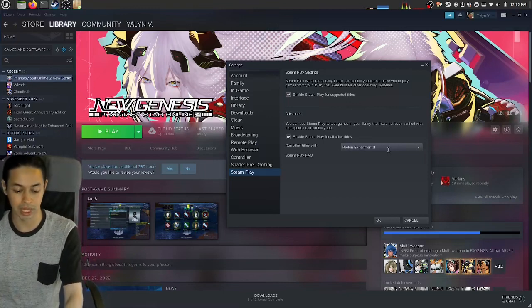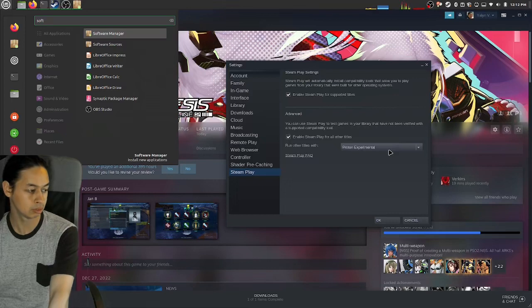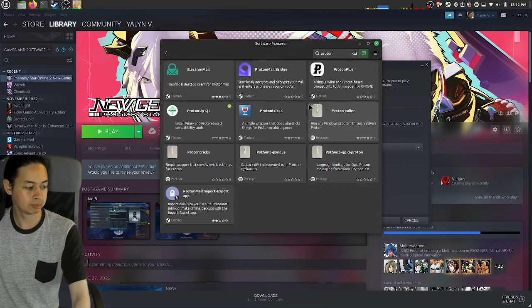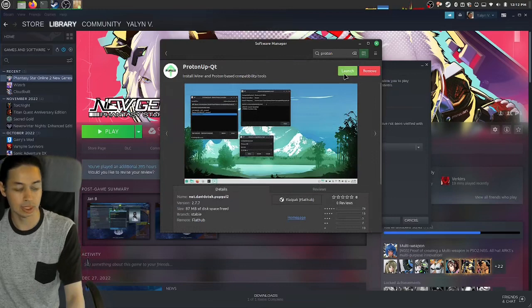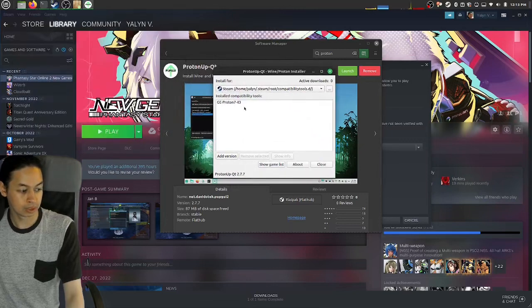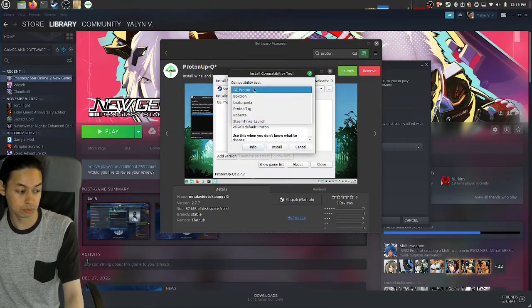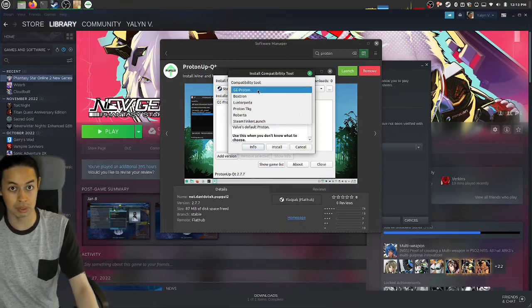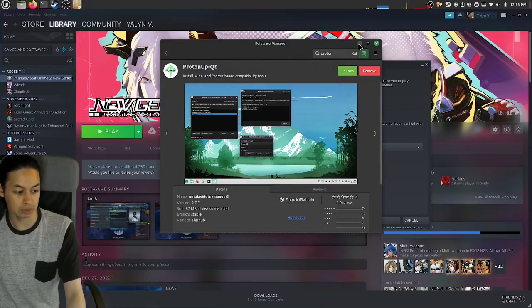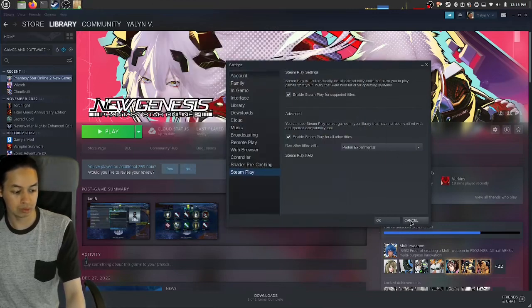To install the custom Proton, hit the super key, open Software Manager, and search for 'proton'. Install and launch it. Click 'Add Version', make sure GE-Proton is selected — that's the community-made Proton. Pick the latest version; it even tells you to use it when you don't know what to choose. Click install and you're good to go.